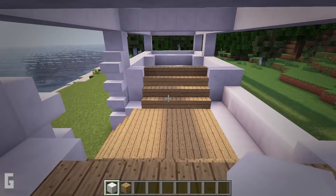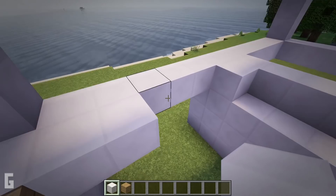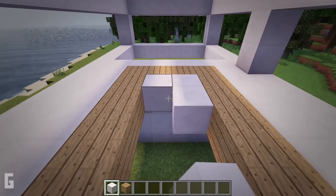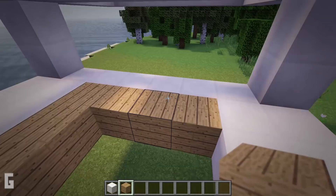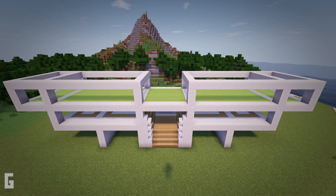Then repeat on the other side of the house. Add a strip of quartz blocks on either side, then place oak planks along the sides of the quartz blocks, then fill in the center with more quartz blocks. Then for the back section of the house, add a strip of quartz blocks followed by oak planks, and more quartz blocks after that. Step 9: next let's fill in the second floor with oak planks. We will need 204 oak planks for this step.